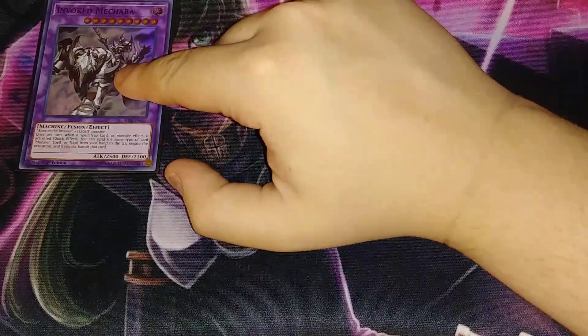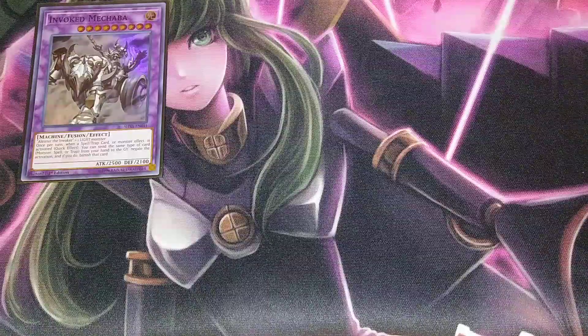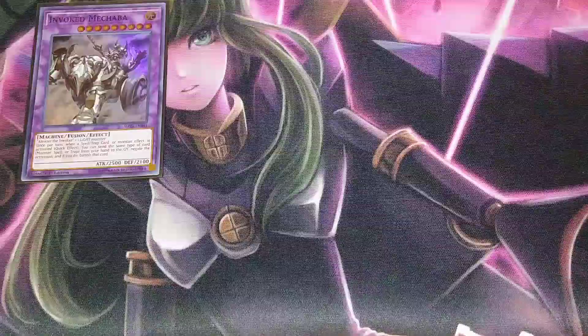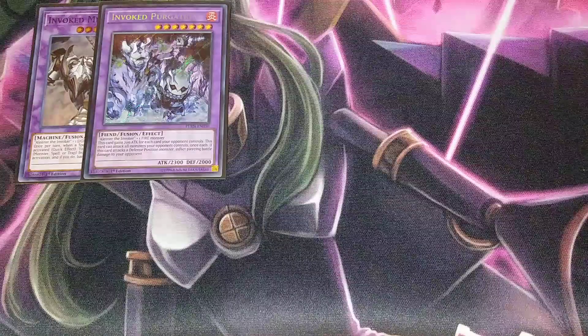For the extra deck, we're playing a single copy of Invoked Macha, which is our big negation — if your opponent activates a card, you discard a card of the same type and negate and destroy it or banish it. One copy of Invoked Purgatrio for the OTK — it gains 200 attack for each card your opponent controls, can attack all monsters your opponent controls, and inflicts piercing damage, so it gets really big.